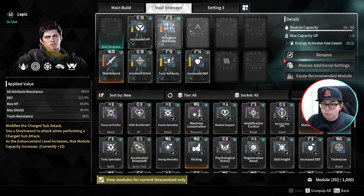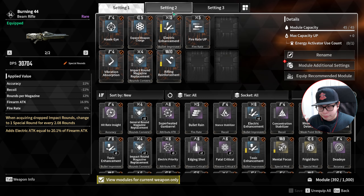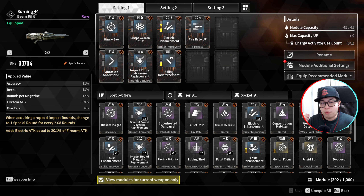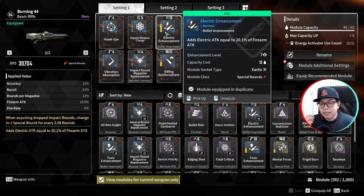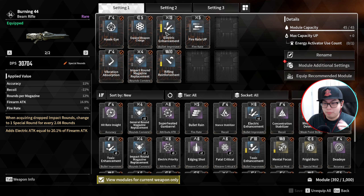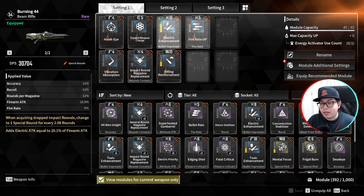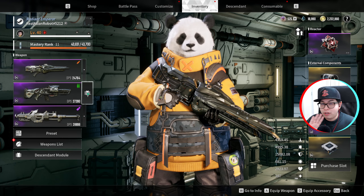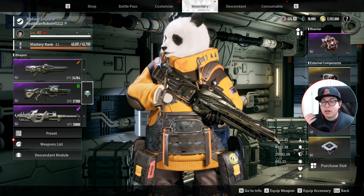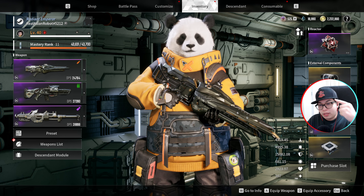Now let's go over the weapons. I'm going to show you the build I used. This is a beam rifle, and what you really need is Electric Enhancement at rank seven. If you don't have it at rank seven, you might struggle — rank seven is ideal. Rifling Reinforcement as high as you can go, and then everything else you can fit in is fine. I haven't used any capacitors or done any crystallization — I'm showing you how to beat this as someone who's new to the game.